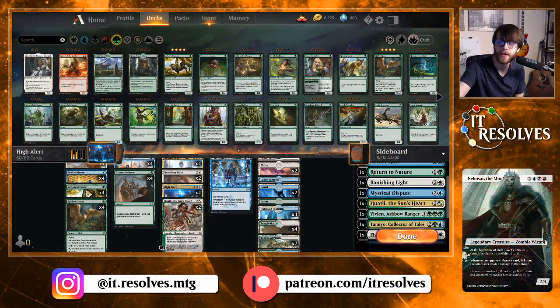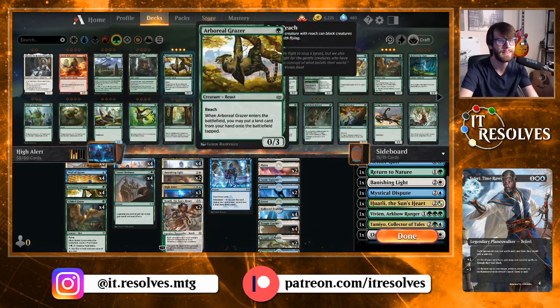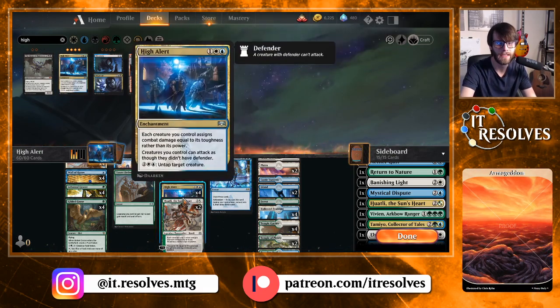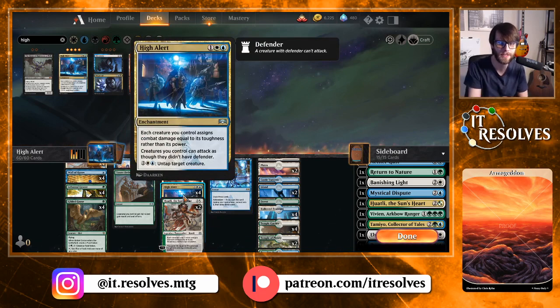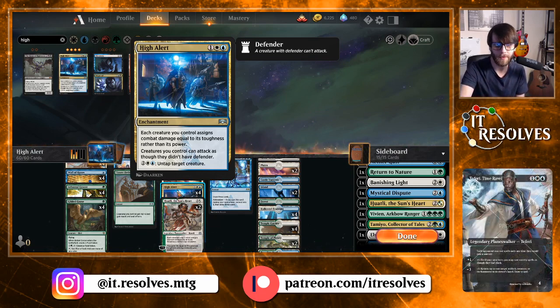Welcome to another gameplay video. I'm really excited about playing a High Alert deck. If you haven't seen High Alert, it's been around and was played a lot when it was first introduced. It's a pretty jank card — it switches your power and toughness, so creatures deal damage based on toughness rather than power, any creature can attack even if it had defender, and you can untap creatures with it too.